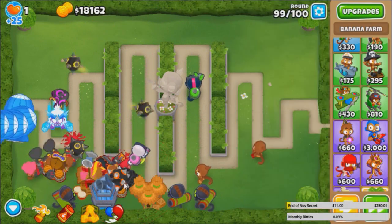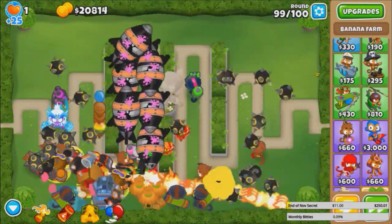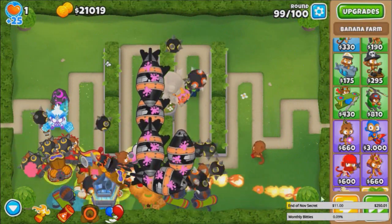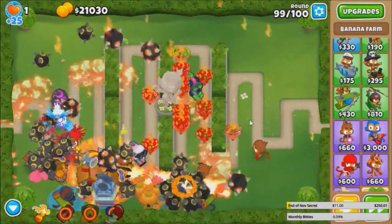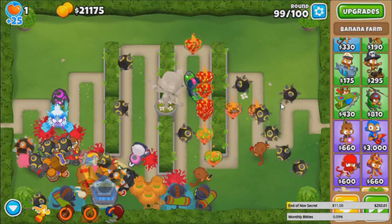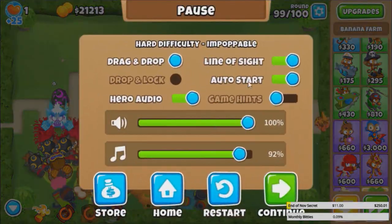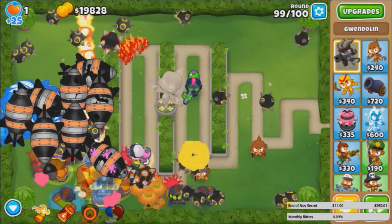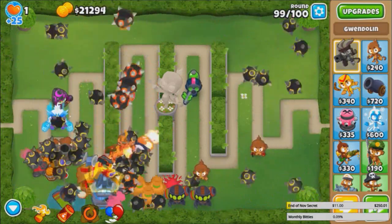Let me Sabo that — too fast. Let's use Call to Arms for that. Might have been a little late, honestly. And a Sabo too, and Gwen. There is one Rogue Ceramic — can we get a lucky Juggernaut bounce? It's not making it. So this is the one round where we gotta restart. Fortified DTs are a pain — that should deal with round 99. Just gotta use the abilities a little early.